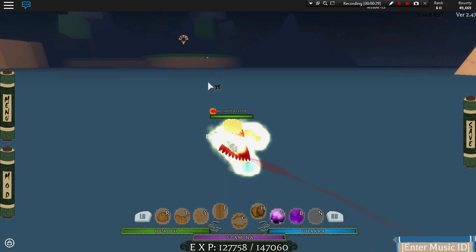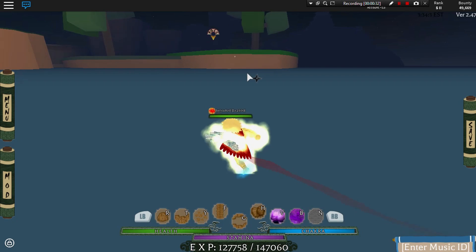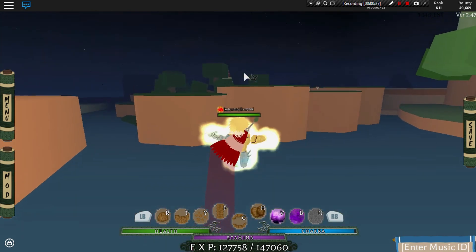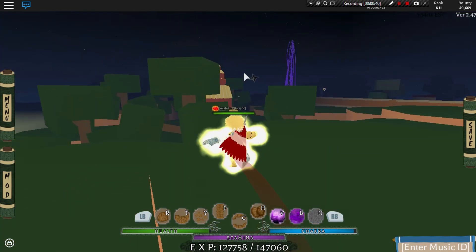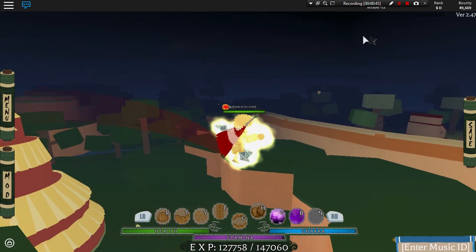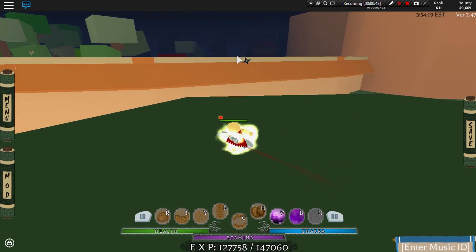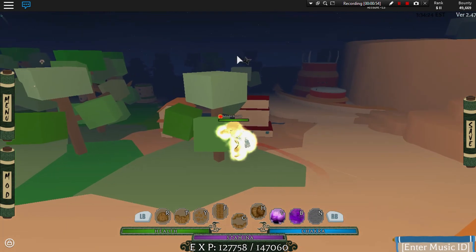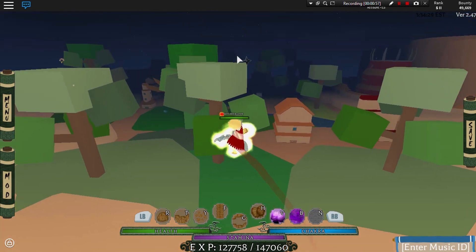We're ranking all of the full Susanoos, including their history, from the weakest to the strongest — including the green Susanoo. We're going to see which is the weakest one to use in battle and which is the best, based on defense and attacking. Any links will be in the description.